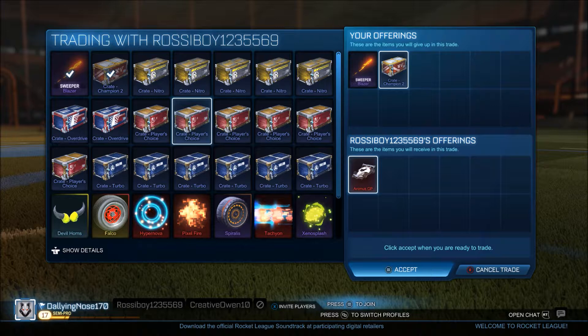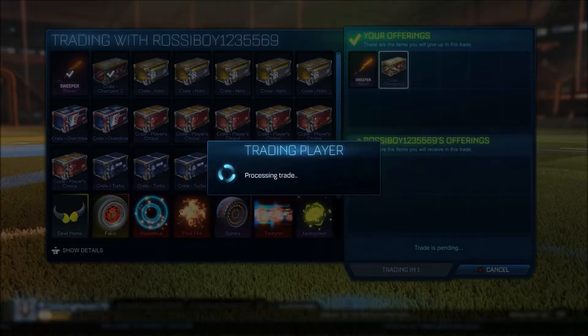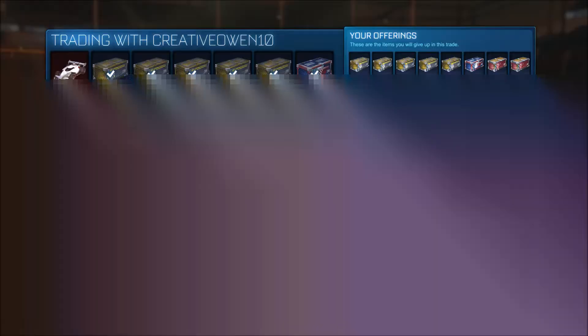Here's another decent trade — we're selling the blazer and a CC2 crate for an animus GP, which isn't too bad. The animus GP is just kind of hard to move, but we'll have to wait and see what we can do with that.